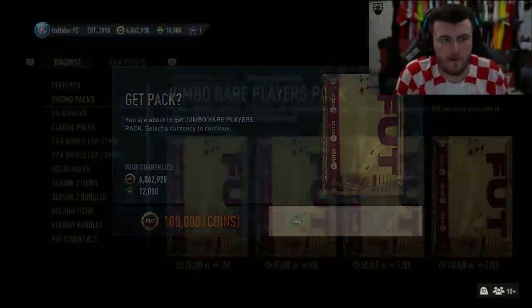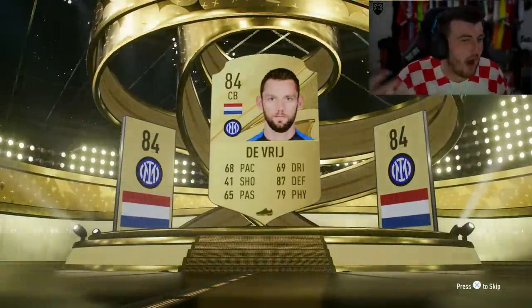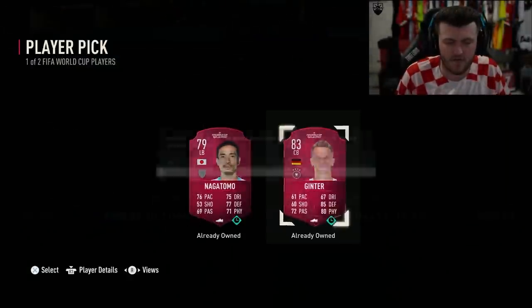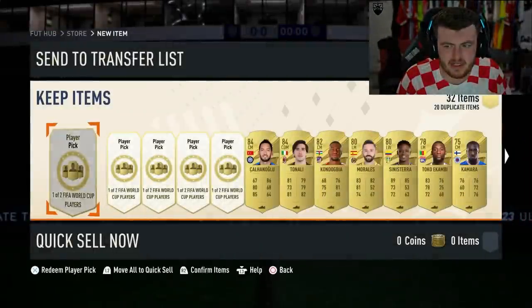We're going to open up 12k FIFA points on this account now with 100k packs to see if we can get one of the World Cup Phenom players or one of the brand new World Cup icons. We technically got Dalgleish — he's technically one right now. I've been away for a week, so I've not opened packs in ages, it feels like.